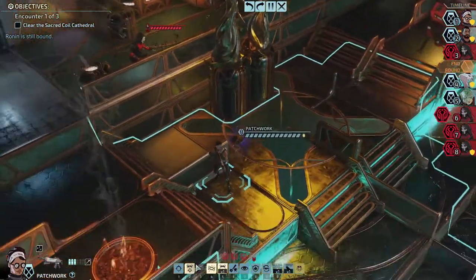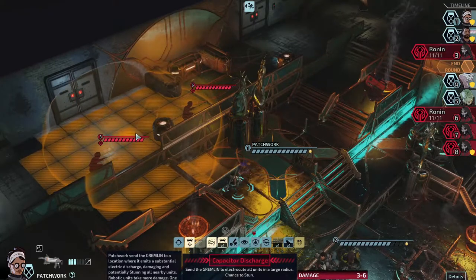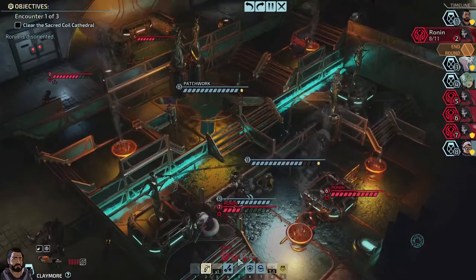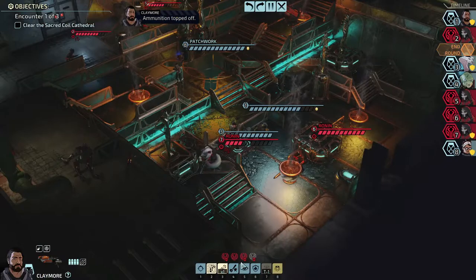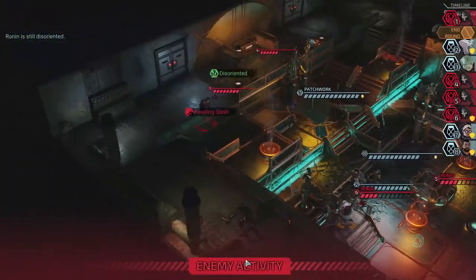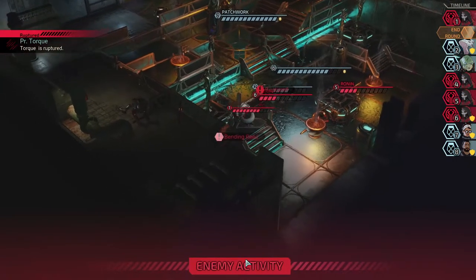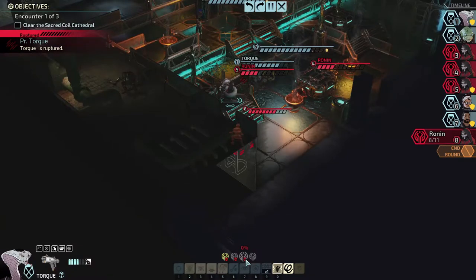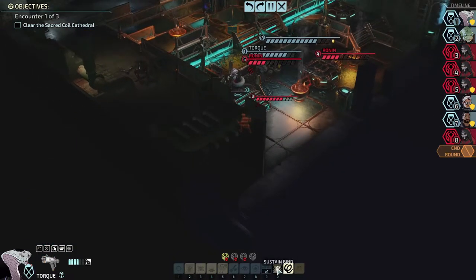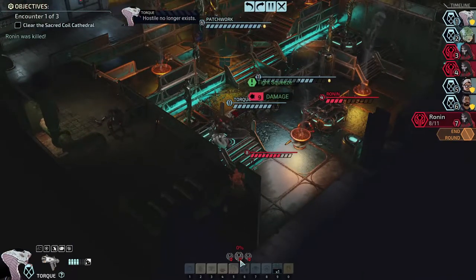I think Torque is going to be pretty strong — it's like Torque and Axiom. This might be a good time for this — it will disorientate both of them and then I can deal with the ones that were already here before I have to get to these new ones. I'll use subdue — sustain the minor release because subdue won't kill them, it'll only do four damage. COIL no longer exists.